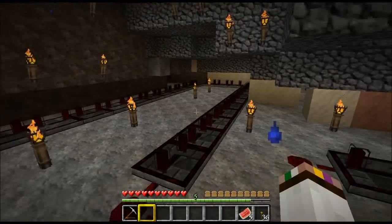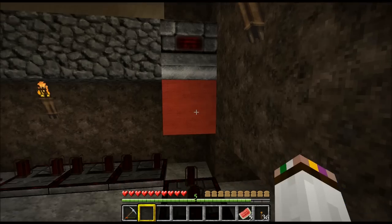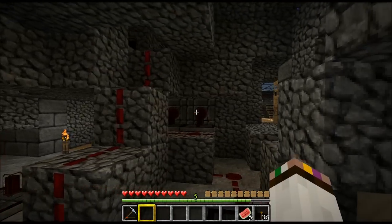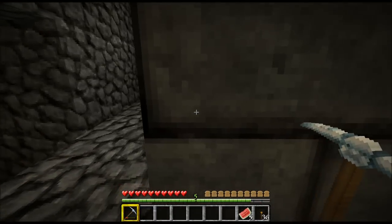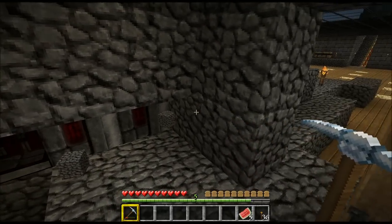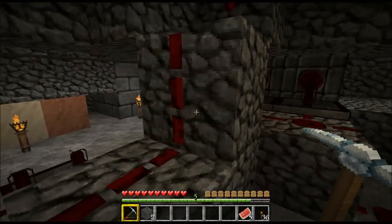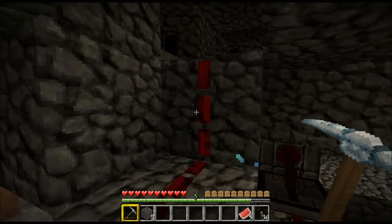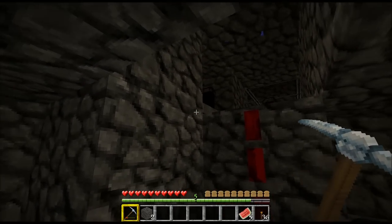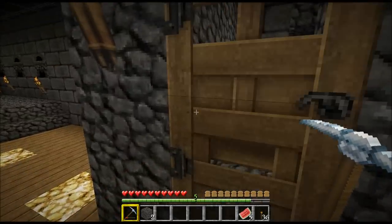Here we've got the delay system — a 20 to 30 second delay system. We've got a kill switch here which kills it all if you need to log off or whatever. This wiring is for the double piston extenders — behind here we've got two sticky pistons, and at the front we've got the red wool. If people don't know how to make that, I can do a tutorial on the double piston extender. Up here we've got some more repeaters, and also a tick system for the double piston extenders, which you sometimes need for a lot of pistons.